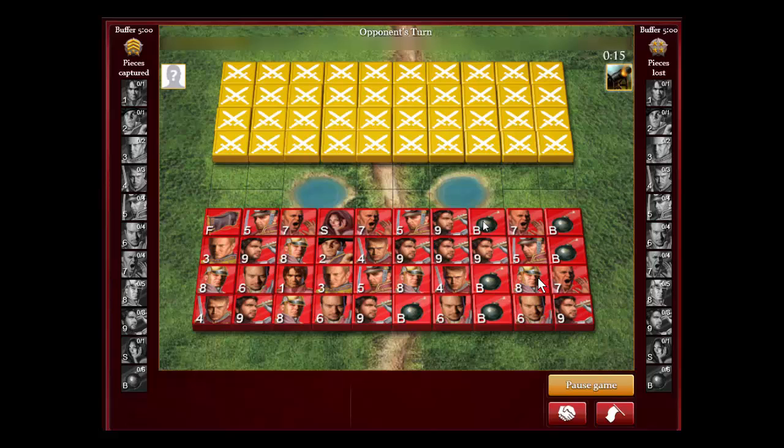They try to overwhelm that side and might even capture your flag. Usually when they have a marshal on one side, they have the general with a spy and a colonel guarding the middle. On the opposite side of their marshal, they usually have lots of bombs and garbage pieces like scouts and lieutenants and sergeants.